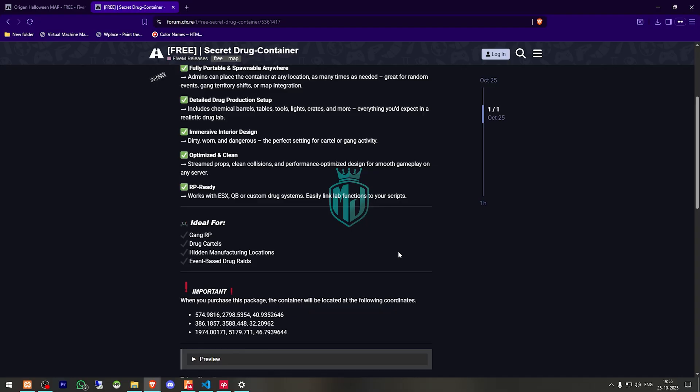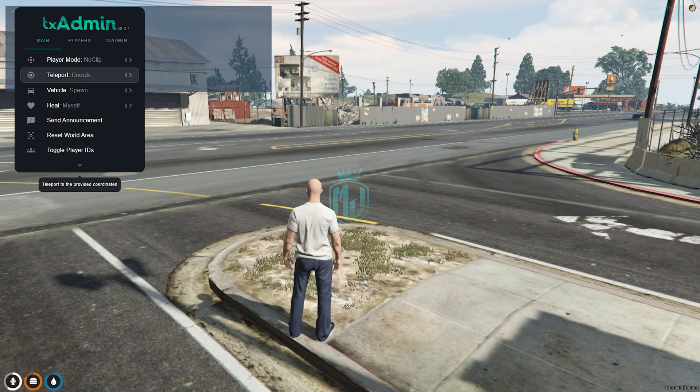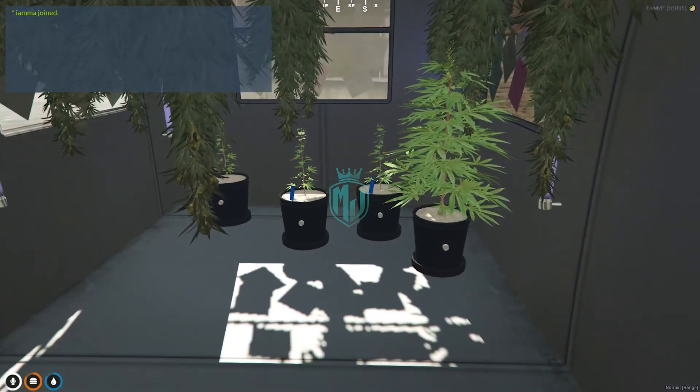Right there you will get to see these locations. When you purchase the package, the container will be located at the following coordinates — we copy them and try it. As you can see, this is our container and this is how it looks.